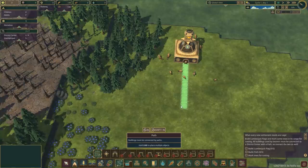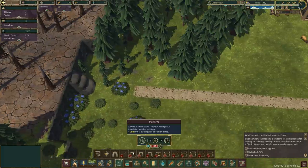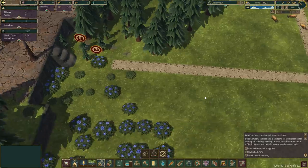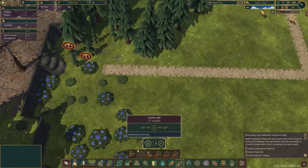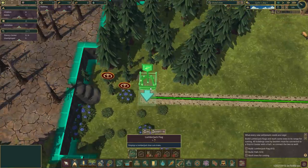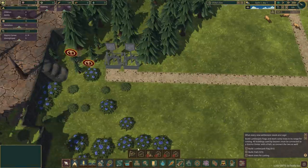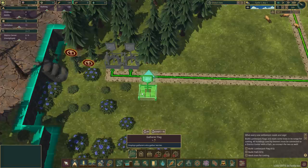We're going to put a path up to these stairs here. Unfortunately we've got some things in the way, so we're going to get rid of them — demolish resources. We'll start off with wood: we want a couple of lumberjack flags, which I'm going to put in there and there. We also want a gatherer flag for food.